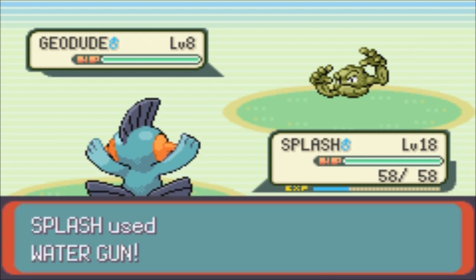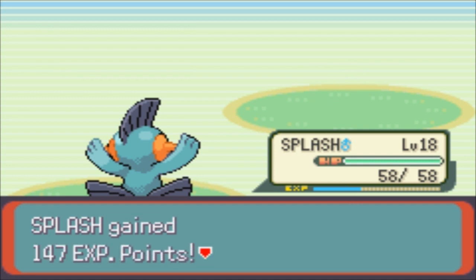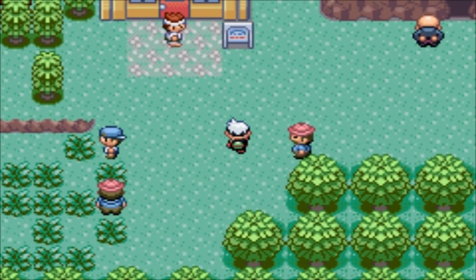Don't get me wrong, Zubat's great - he was fantastic in my SoulSilver walkthrough because he evolved into Crobat, and Crobat was amazing throughout the entire series right up until I faced Red, and then he was kind of useless.